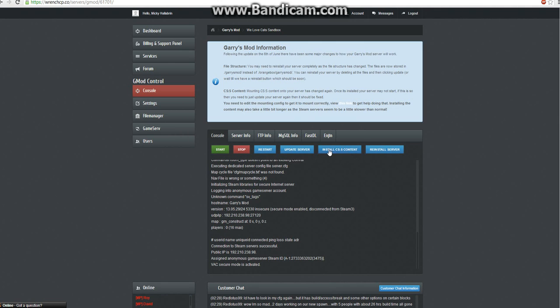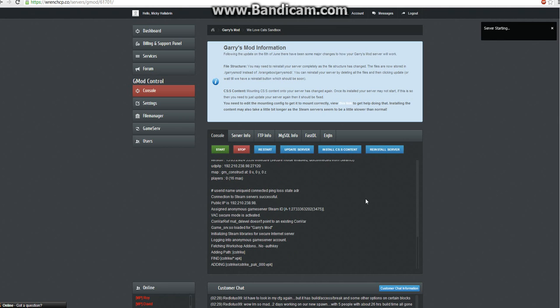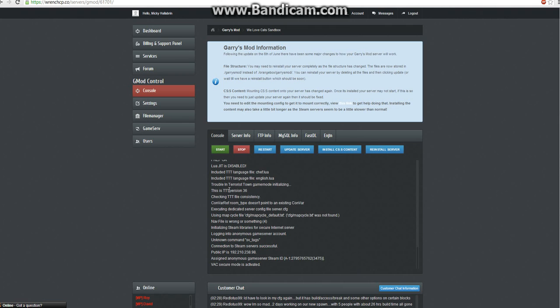We have successfully installed, mounted, and updated our server. Now all we have to do is press Start. The server is starting — you should be watching the screen down here. You can see we added C-Strike and we've changed the game mode right here. Prep OK — that is a good sign. If it doesn't say Prep OK, then you have a problem. None of this other stuff really means anything; we haven't set up a map cycle yet. Once you see that VAC Secure Mode is activated, that means your server is now up.